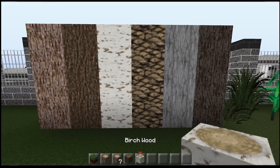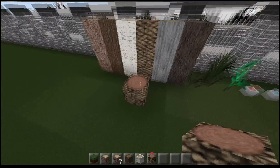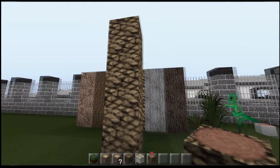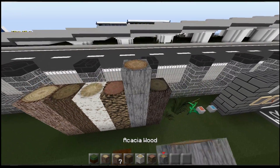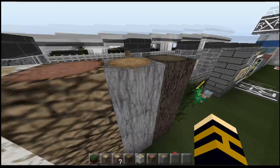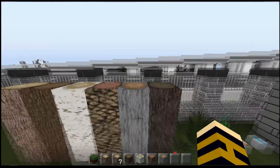So we've got Oak, Spruce, Birch — I love the Birch. Jungle is actually pretty cool; I know that Nick struggled with this one, but it's going to work really nicely for palm trees. We've also got Acacia, which looks really cool and great — I really like this one. And the tops look about a million times better than my old ones.